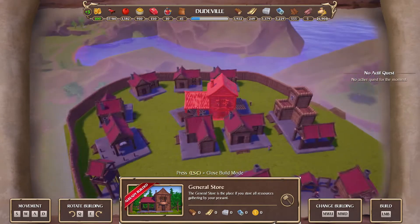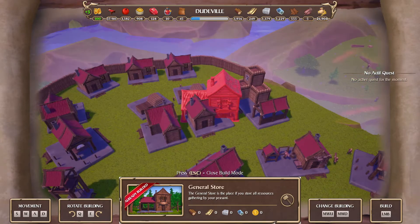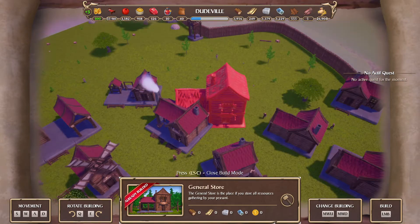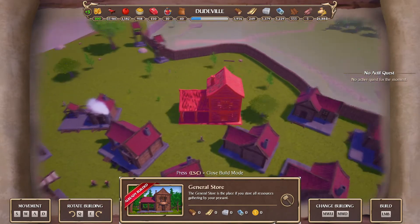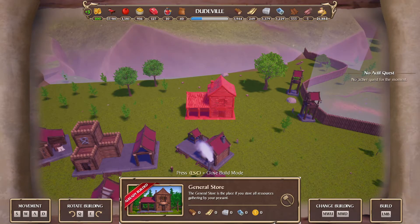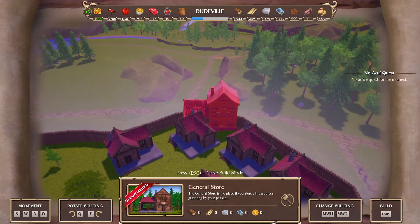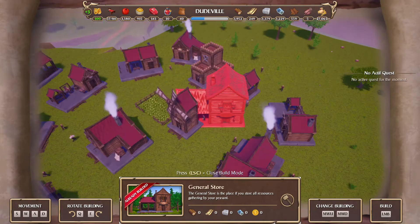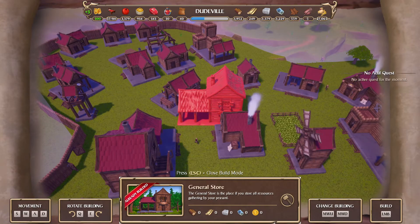We've got another barracks in, we've got some houses going up which will upgrade all of them and we'll have plenty of troops. I might even put in some more over here because we want to leave that back bit open just for any trees and rocks that might spawn in — just a little extra in case we run low. Yeah, another barracks here would probably be a good idea. I want to make sure we have plenty.